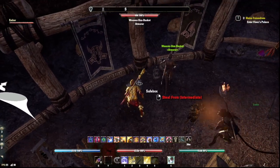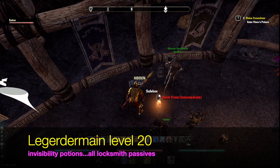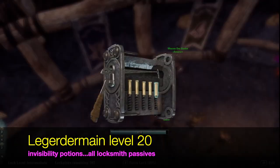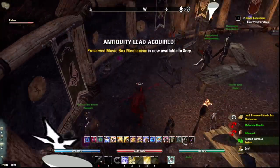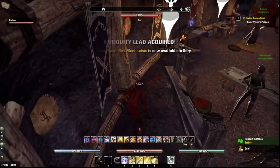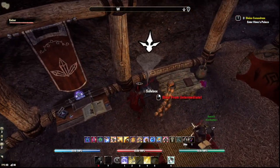It can be very lucrative. You also want to have your Legerdemain skill line maxed out, and I also use invisibility potions. So you take a potion, go invisible, click on the safe box, force the lock — boom, done. You rinse and repeat until you get that lead.